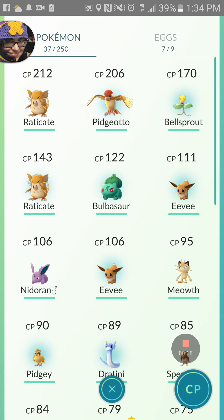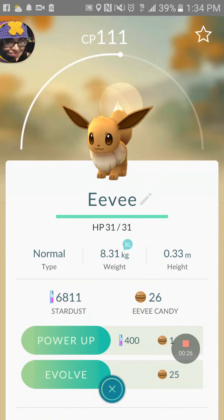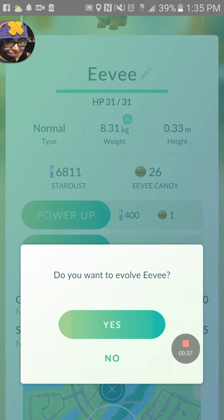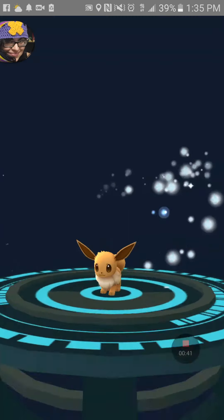I'm going to show you guys what it's like to evolve a Pokémon right now. I have an Eevee over here — combat power 111. Pretty good. And what I'm going to do is evolve it, so you guys get to see first hand. I'm pretty sure you guys already have with your Pokémon games, but for those who haven't, I want to represent y'all. So here we go, I'm going to evolve it right now.